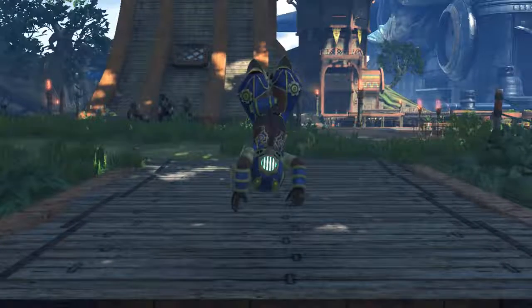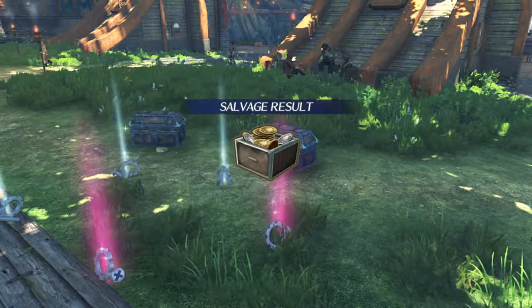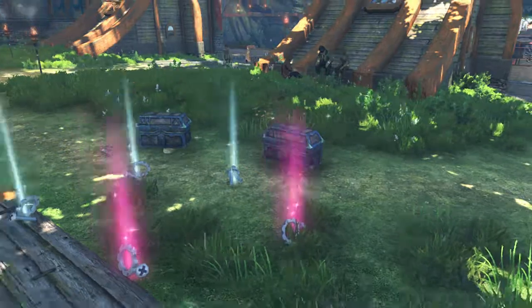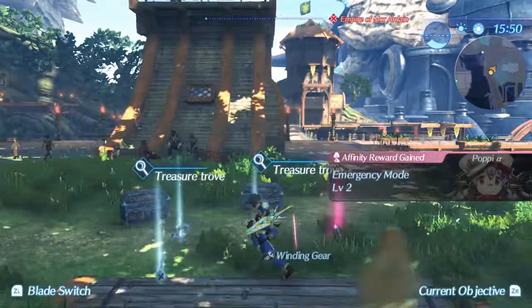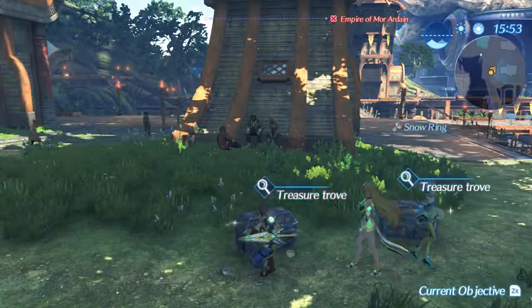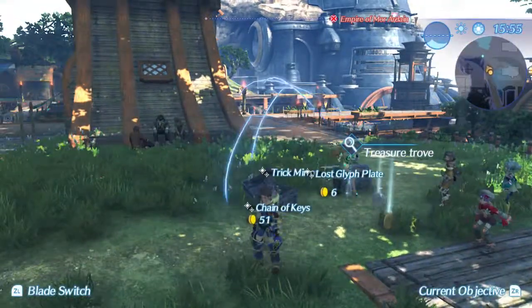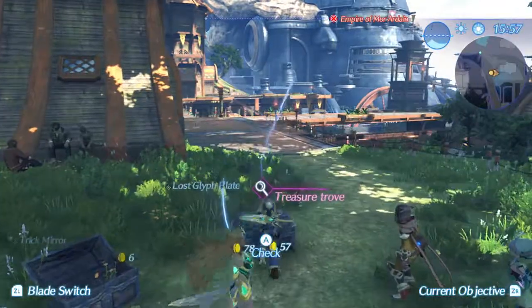This looks like it'll be something good. Coming up from salvaging — as you can see there's no enemies. Oh, we got emergency level two! And then we get some treasure troves here, which means we get a little bit more.